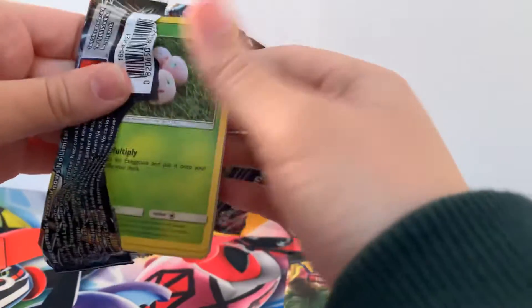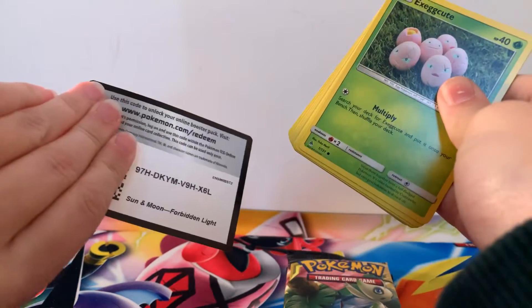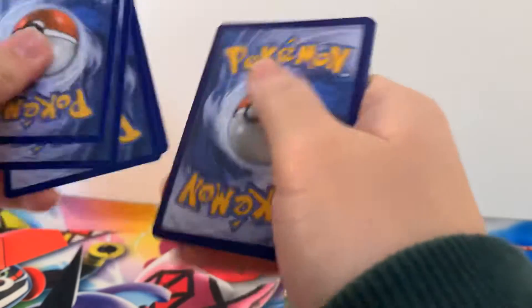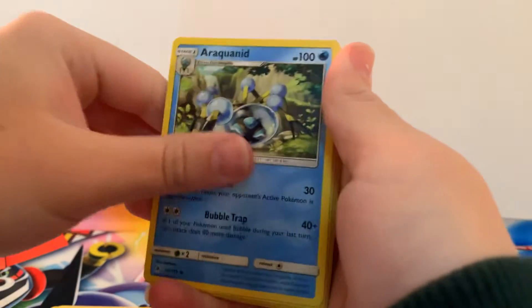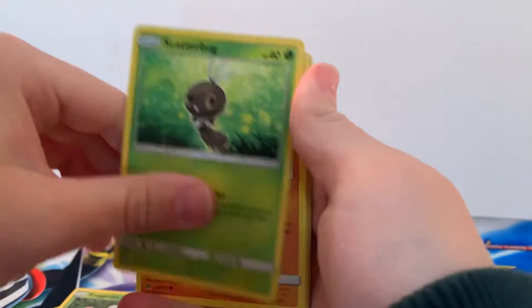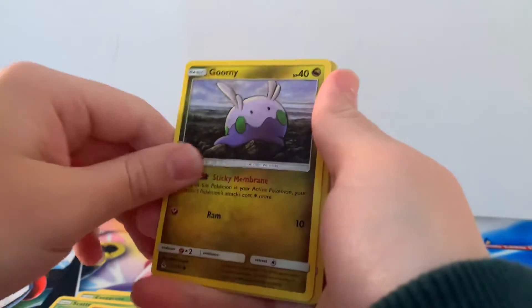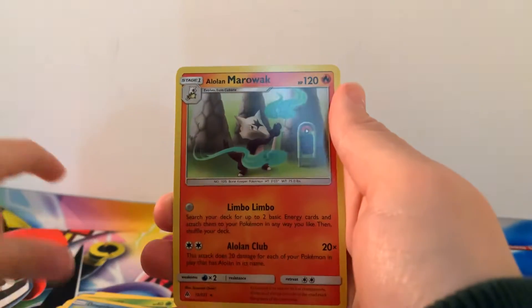Starting off with that Forbidden Light. I never went really very crazy for this set, to be fair — it was just one of those sets. But you never know, Forbidden Light may be your favourite. Personally I love the latest Team Up set, especially because it's got Amphros in it. We've got Goomy, Reverse Holographic Doopida, and a regular Rare Alolan Marowak.